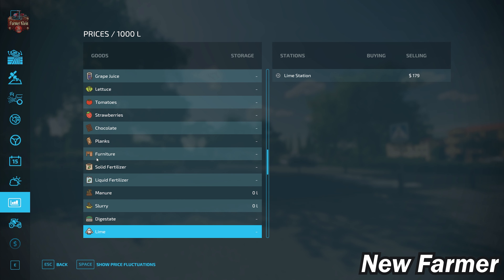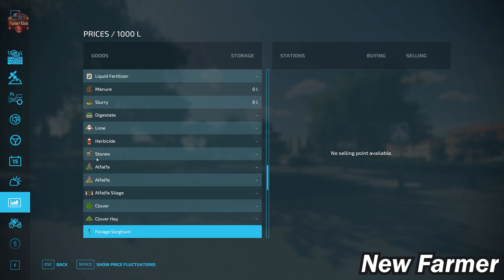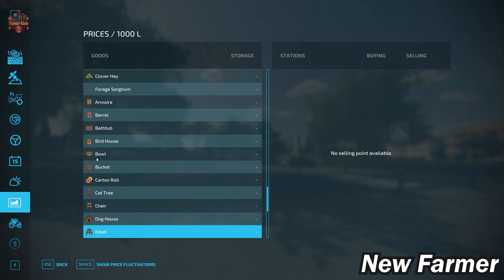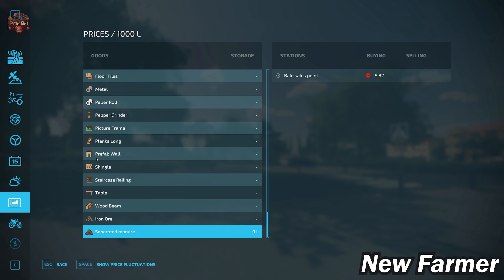We also have the ability to buy bulk lime and get rid of stones at the debris crusher. We have alfalfa - what I'm assuming is alfalfa hay - and alfalfa silage, an entry for clover and clover hay, and then forage sorghum, though note that forage sorghum does not have a selling point because it's designed exclusively for creating chaff for silage. As for Platinum Expansion, we do not have the ability to sell those production items without adding a sell point, but if you're playing with pumps and hoses, you can sell separated manure.